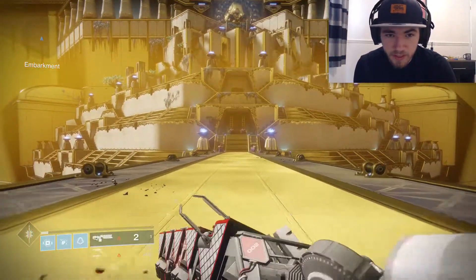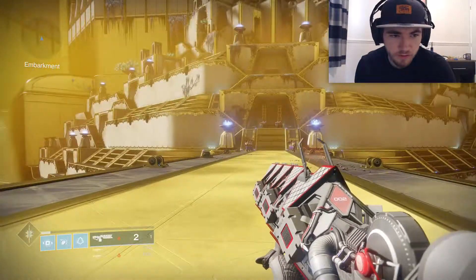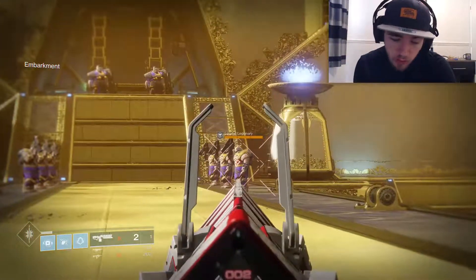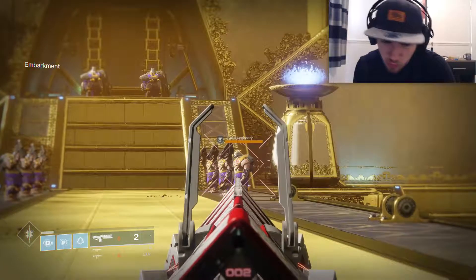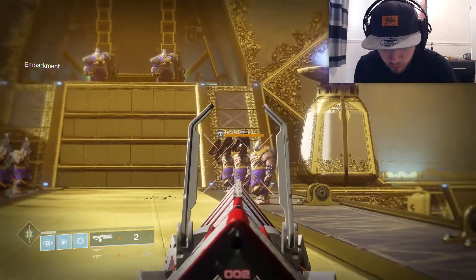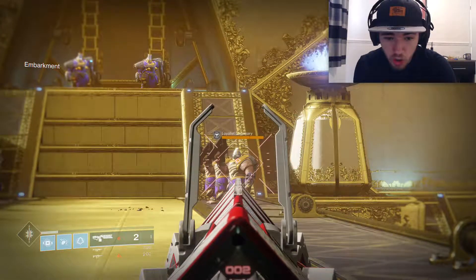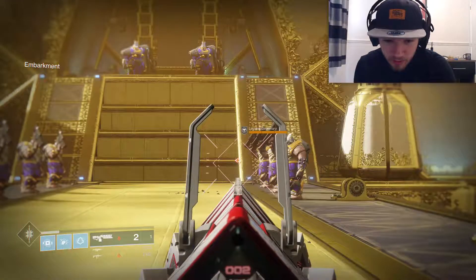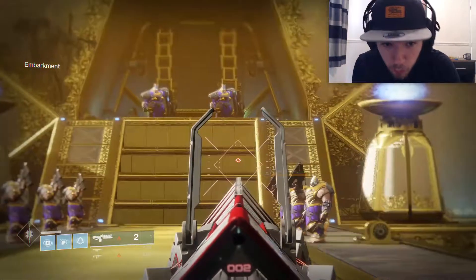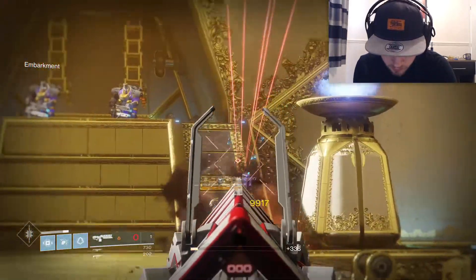Alright guys, does this place look familiar? That's right — it's the Leviathan raid. We'll be farming this for solo power weapon kills. You see these Cabal enemies right here — one at a time, one, two, three, four, five, six, seven, eight. Every time you kill one of these they drop power heavy ammo, so we can keep killing Cabal and keep the Solstice grind moving forward.